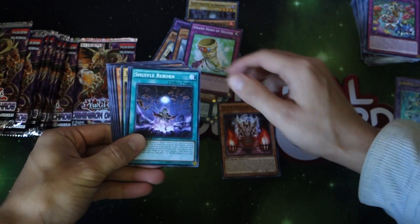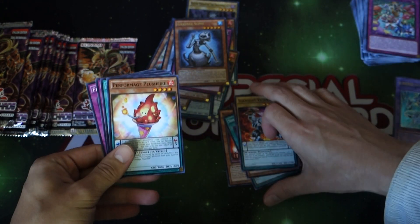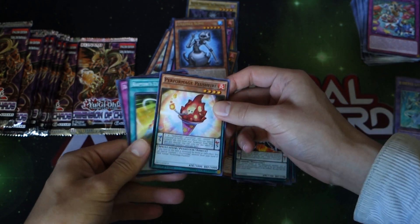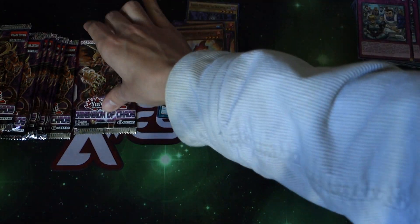We got Super Soldier Soul, Shuffle Reborn, the Drum, Ignite Veteran, Gradle Slime — yes! I needed to get some of those. I think I want to play two of those. Plush Fire, Dark Contract First Aid.